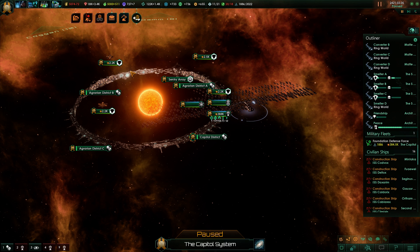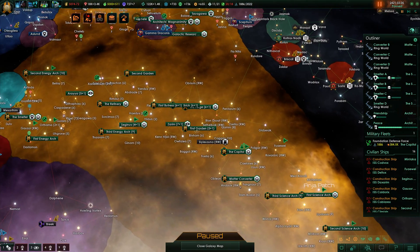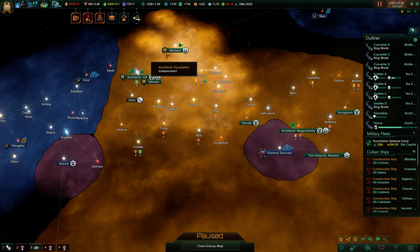Welcome back. We're on a truck playing Stellaris on insane difficulty as the Architects Foundation. We're going tall, building stuff for our vessels — the marine world has been built.